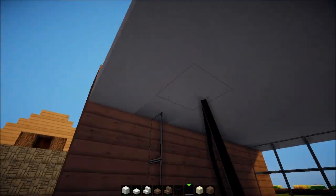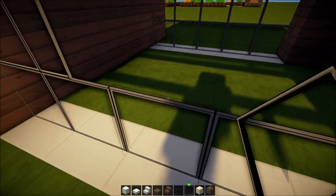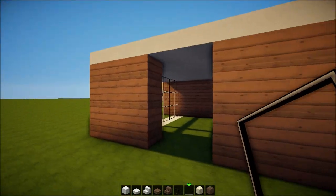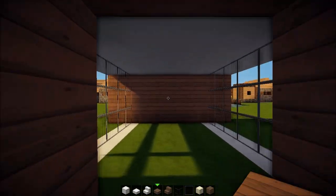If you guys think this is too fast, just play the video in slow-mo. Just imagine my voice in slow-mo — that would be pretty fancy. There we go, so this is the entrance. This can be like a bedroom or whatnot — we'll figure that out later on.